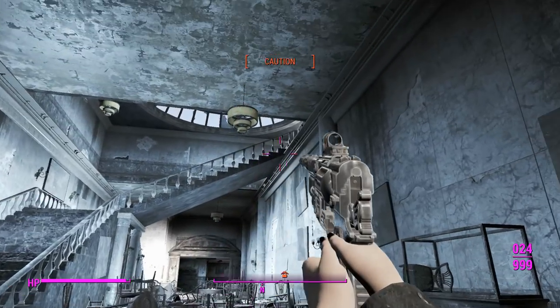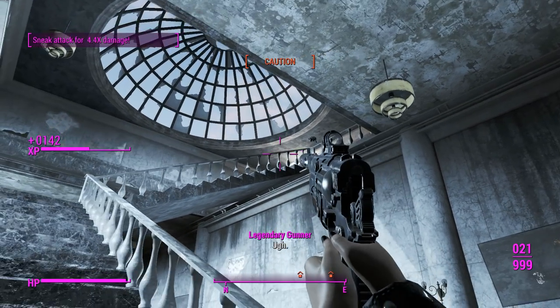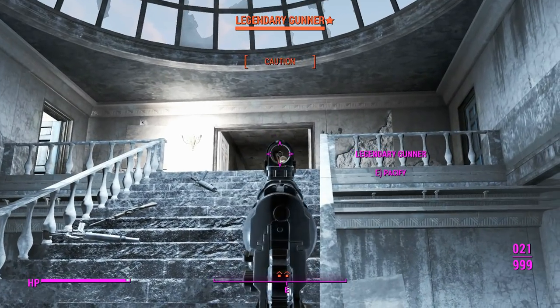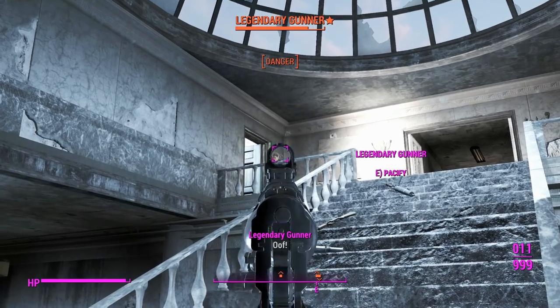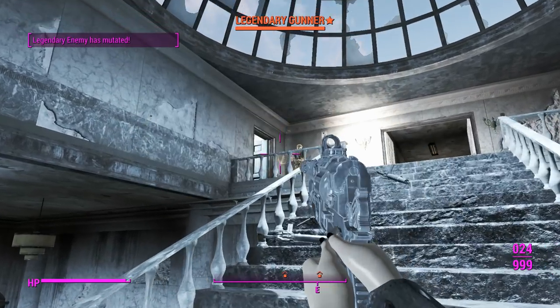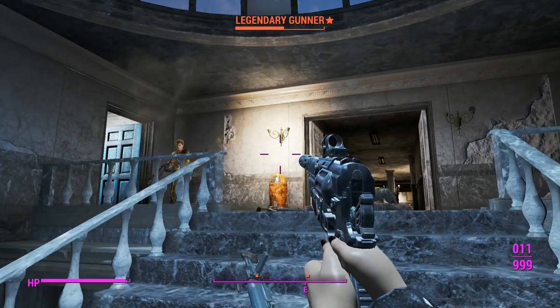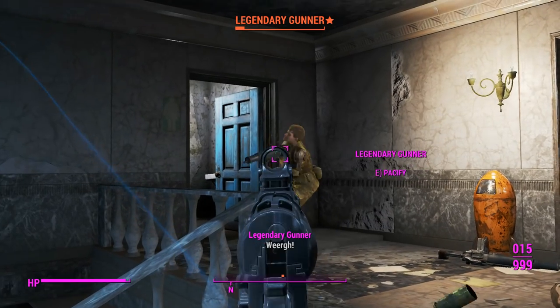With two shots we knocked those gunners out quickly. One more legendary gunner and then the last turret should be it. Without the sneak attack criticals you can't one-shot them in the head, but we're still doing pretty good damage. These guys are known to be very tanky if you've seen my previous video, so this thing is performing just fine.